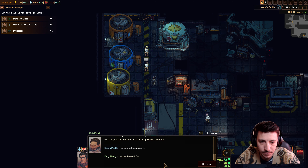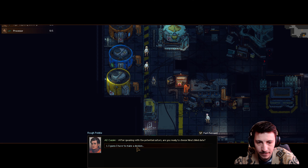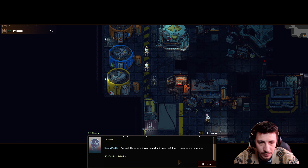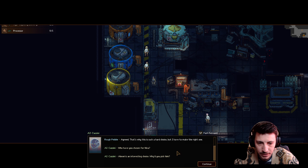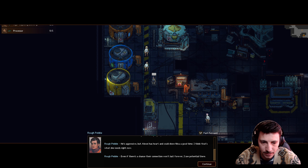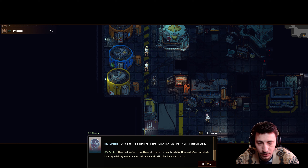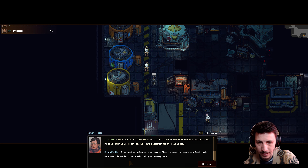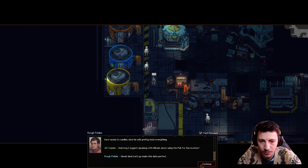After speaking with the potential suitors, are you ready to choose Nina's blind date? All suitors have the potential of being a good date for Nina — that's why this is such a hard choice. I think Alexi. He's aggressive, but Alexi has a heart and could show Nina a good time — I think that's what she needs right now. Even if their connection won't last forever, I see potential. Now we need to obtain a rose, candles, and secure a location. Sayuan about a rose — she's the expert on plants. David might have candles, and Miriam about using the pub for the location.